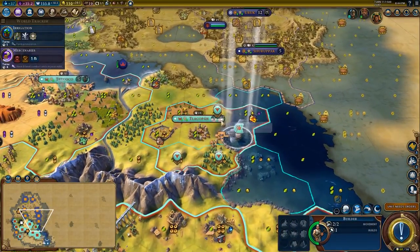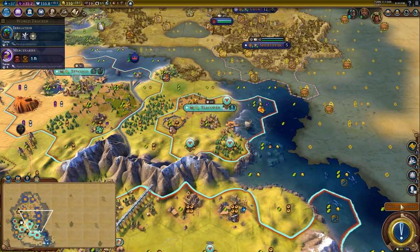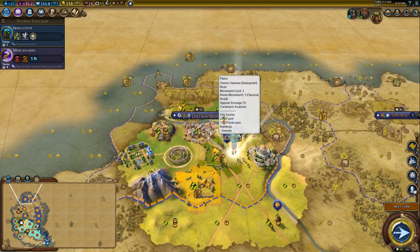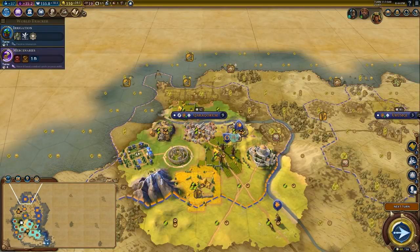You are going to insert more production into the harbour, and then we're going to finish it next turn. You're going to spread here — maybe one more spread should do it. We should be very close. I'm quite surprised we haven't already taken it over.